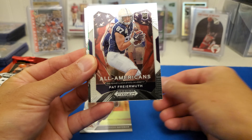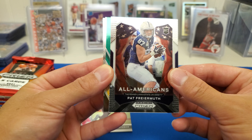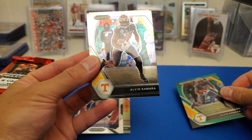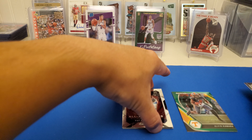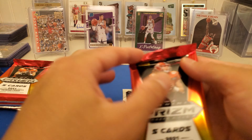Hey guys, today we're ripping the 2021 Panini Prism Draft Picks Football Blaster Box. Got 6 packs per box and then 5 cards per pack. We're going to find one exclusive Purple Wave Prism. We're going to look for the on-campus inserts as well as possibly getting a green Pulsar Prism. Hopefully we get some good luck with this box.